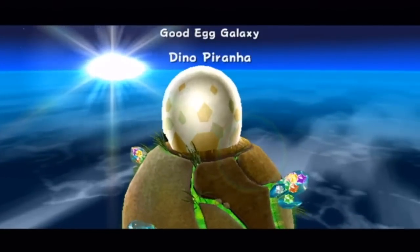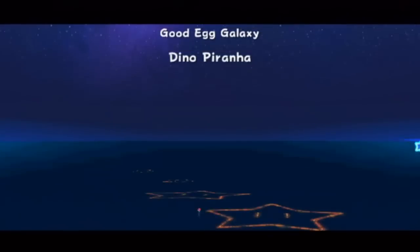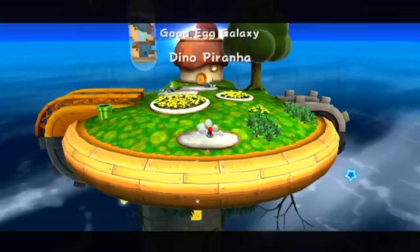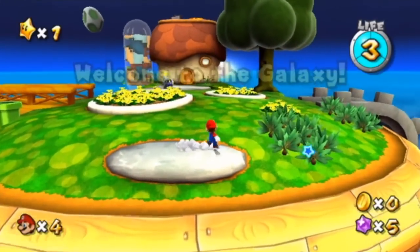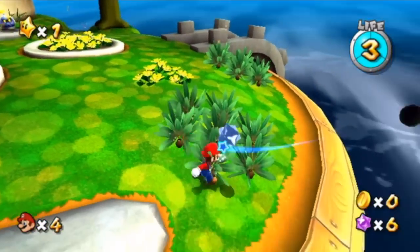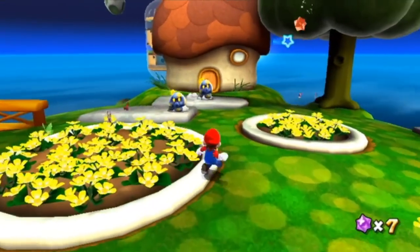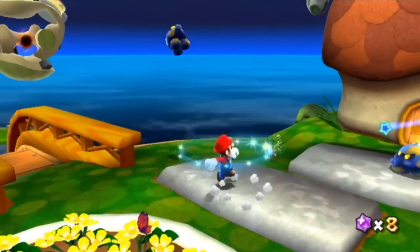Creepy egg — I can only mean one thing. Very flashy entrance. Collect some star bits as we come in, and welcome to the galaxy. Welcome to the Good Egg Galaxy. Now, these are Octumbas. They spit rocks — maybe these ones don't, but they have a tendency to spit rocks at you.